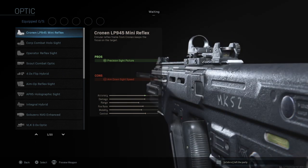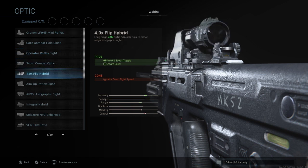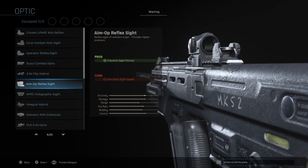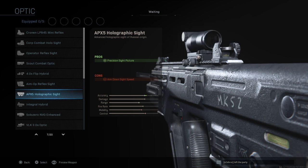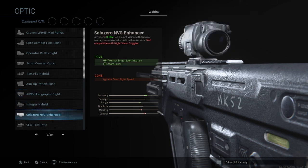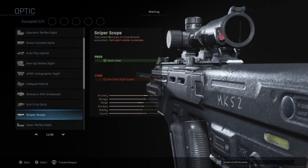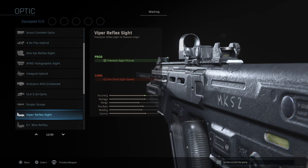You've got 20 sights: the Cronin sight, the Corp Combat Holosight, Operator Reflex, Scout Combat, 4x Flip Hybrid, Amop Reflex, the APX5 Holographic, the Integral Hybrid, Solo Zero NVG Enhanced, VLK 3x, Sniper Scope.